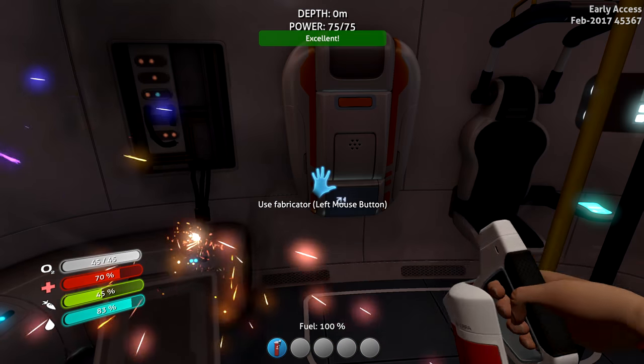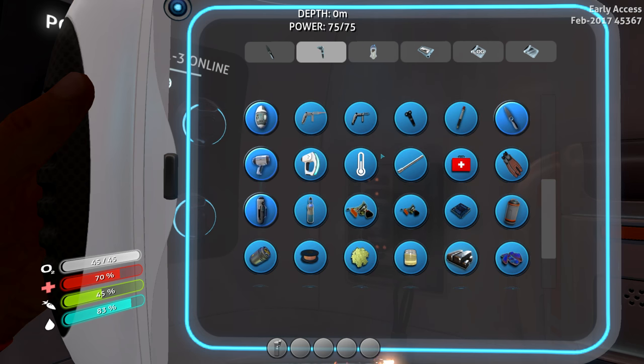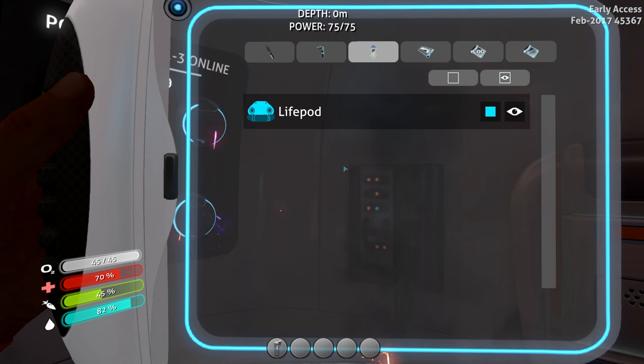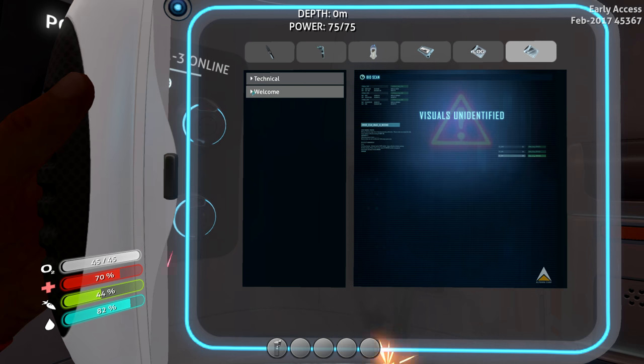Let's go back through and see what we've got — just a fire extinguisher. I don't know whether that's important to keep but I'll keep it anyway. These are blueprints, things that can be built. We don't have any ingredients at this point. I'm not going to go through the log right now, we might have a look later. Data bank — yeah, we'll have a look at that later.